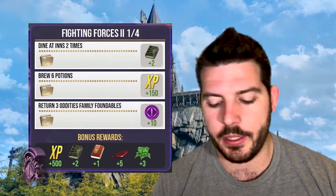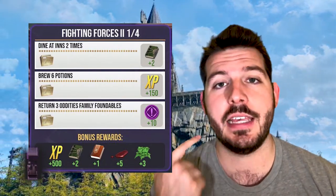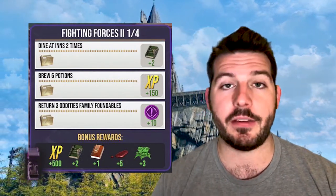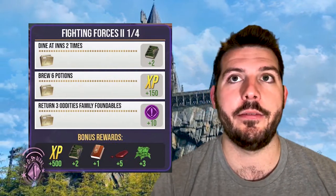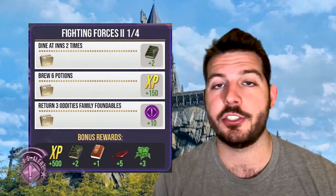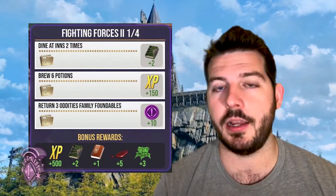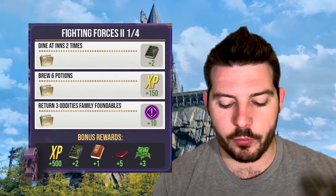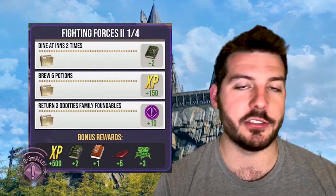Task one of four: you're going to need to dine at two inns — no problem. Brew six potions — that's a big one. Do healing potions and the basic Exstimulo potion to get those out of the way. Then return three Oddity Family Foundables. Note that Brilliant Event Oddity Foundables don't count — they have to be standard Oddity Foundables. Use a Tonic for Trace Detection and it will primarily spawn oddities. The rewards are 500 XP, two restricted books, one spell book, and some potion ingredients.